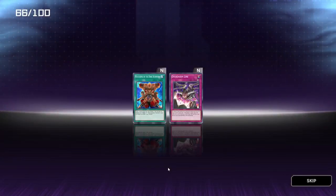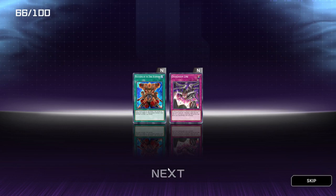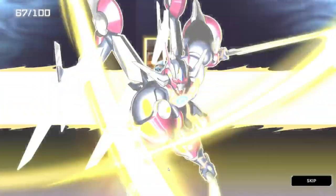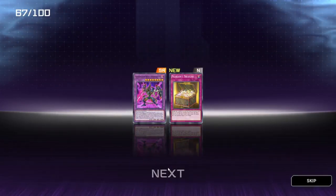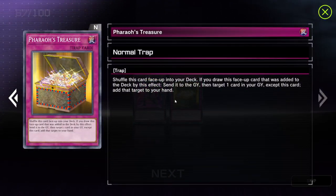So I think these packs are not necessarily guaranteed to pull a foil or rare or super rare. There we go, super rare! We got Pharaoh's Treasure — shuffle this card face-up into your deck. If you draw this face-up card that was added to the deck by this effect, send it to the graveyard, then target one card in your graveyard, add that target to your hand. Not bad.